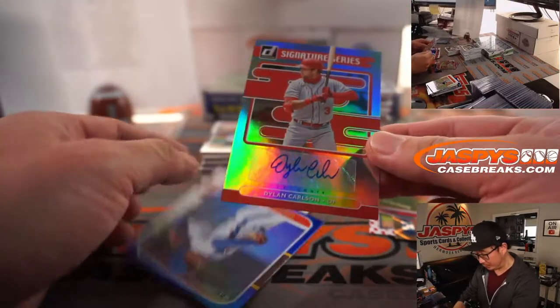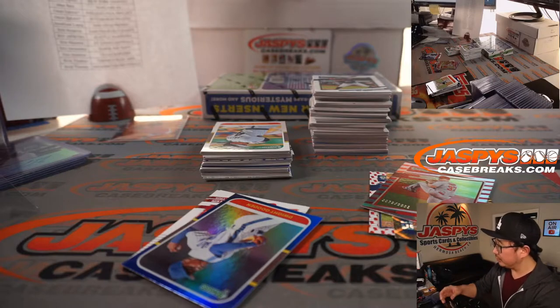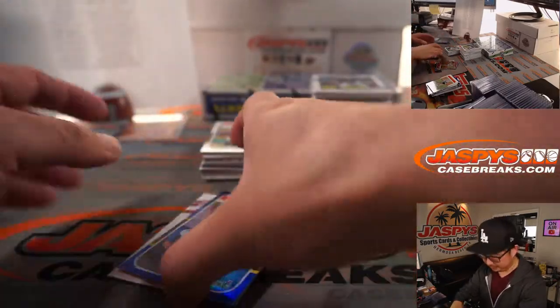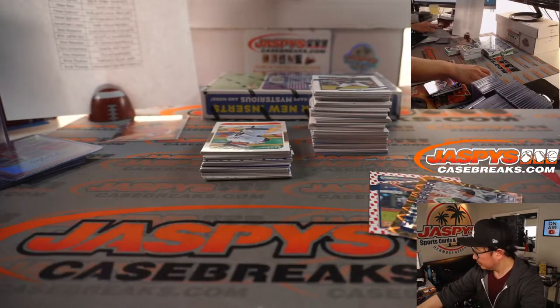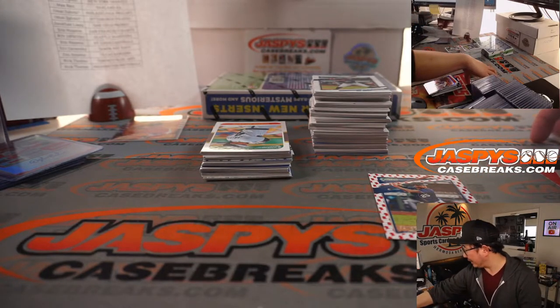Nice Dylan Carlson Signature Series autograph for St. Louis — that'll be for Eric H. Breaking news: Cody Bellinger has a hairline fracture in his left leg. There is no timetable announced for his return.